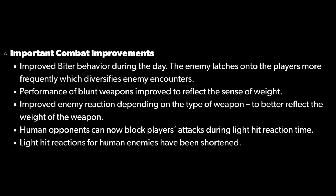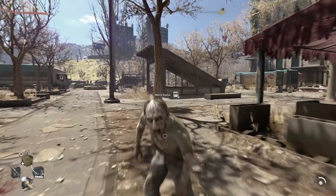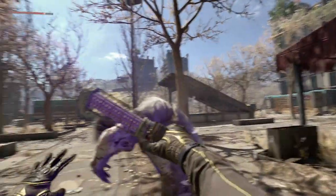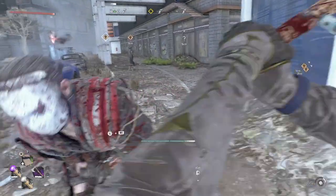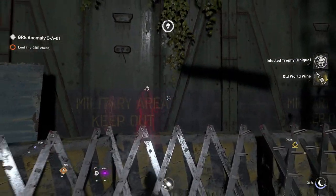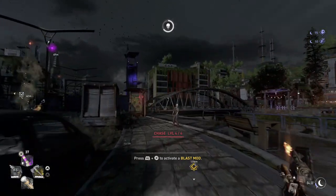Enemies are now far more aggressive after the update. Fighters do three times as much damage and renegades take half your health from one arrow shot. They also dodge you and block excessively while mocking you. Howlers can now spot you easily. There will be more dangerous infected and the night chases will get harder, increasing one's chances of meeting a hungry volatile.